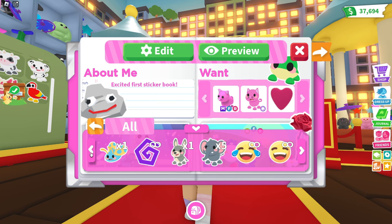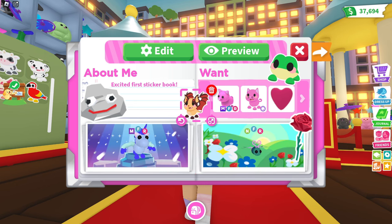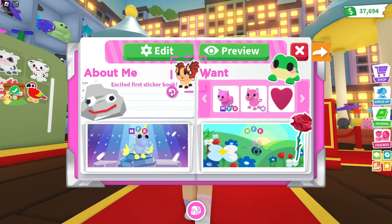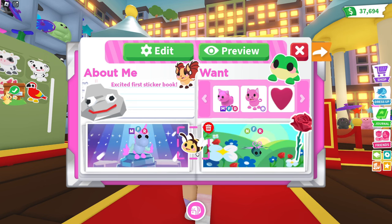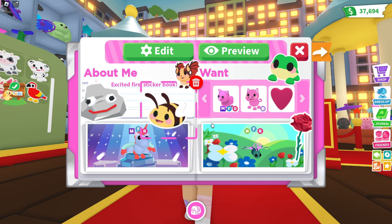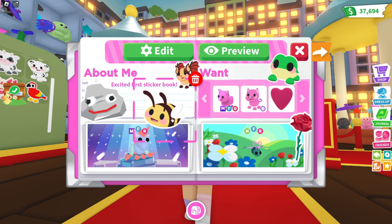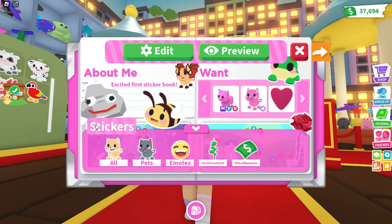I think I'm going to overdo the stickers but I don't even care. There's the bee, there's the laughing, clouds — we have our bat dragon. So let's add the bat dragon here. I think we need like one more here and here. We have our bat dragon — let's add a bee. I think I'm going to place this one like that. And I think we're done. So let's get out of here.